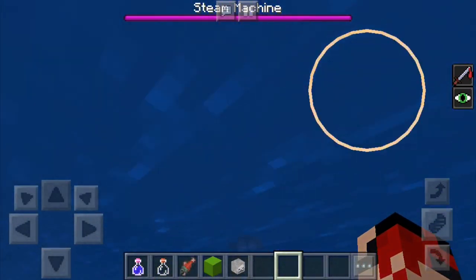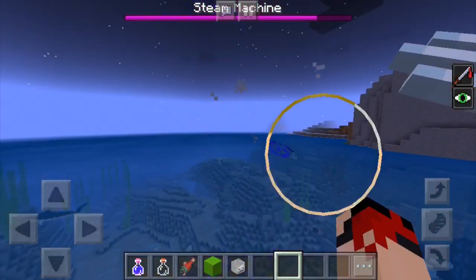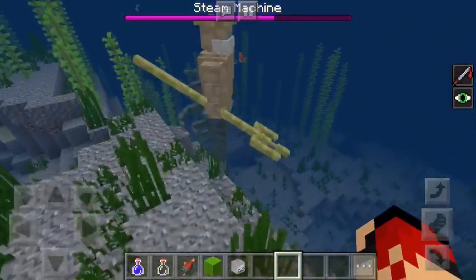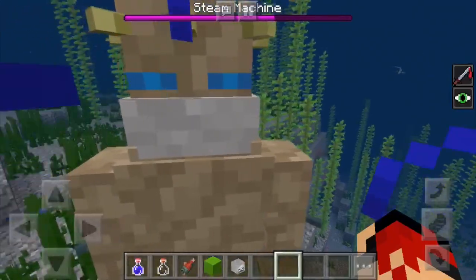Godzilla in Minecraft Pocket Edition. This guy has to be ended. It looks super weird. I think it's a mech. This is the King Merrimad. Oh my gosh, he's the king of the Merrimads. And he's also a boss, and he's actually also strong.